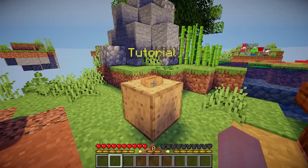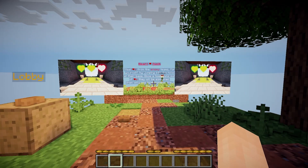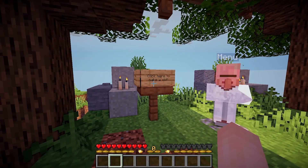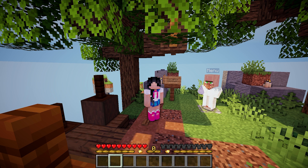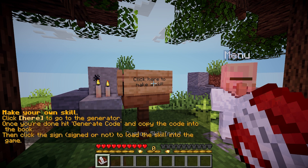Firstly, on your left there is the option of teleporting to a tutorial island. Here you'll see live previews and brief explanations of the main features of the minigame. If you go back to the lobby, you can follow a bridge leading to a sign stating 'click here to make a skill.' That's right — with this map you can create your own custom skills and import them into your world. Your friends will also be able to see and use the skills you've created. To do this, you right click the sign and you'll receive a set of instructions you can follow.